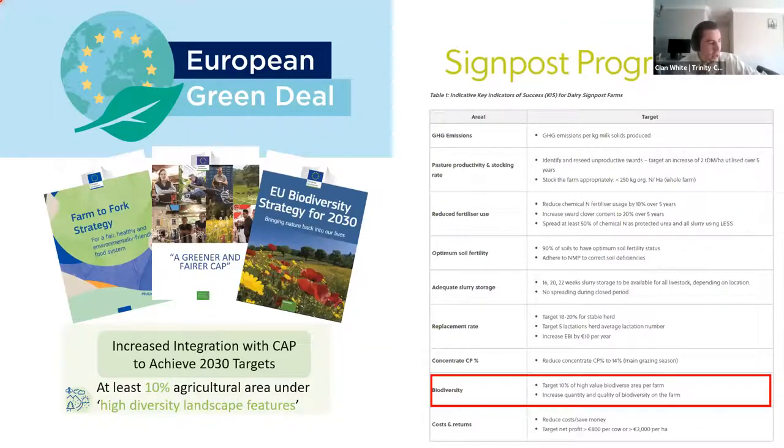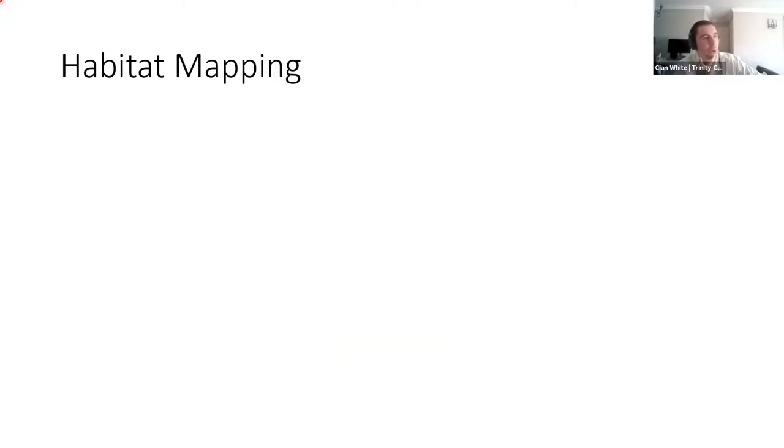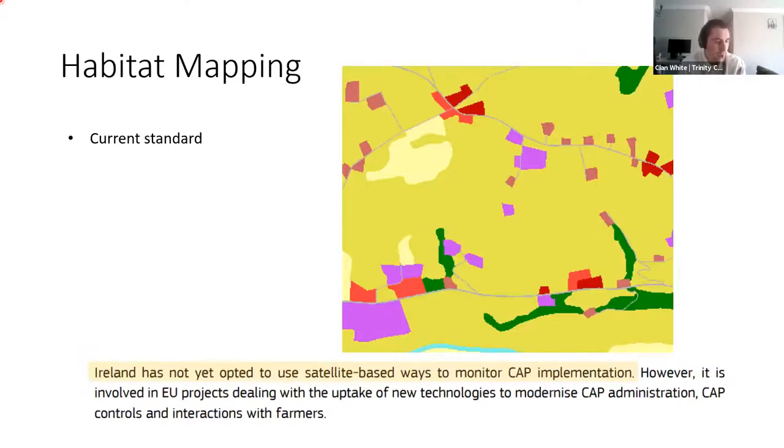To implement the 10% agricultural area under biodiversity landscape features, you need to do habitat mapping. The traditional way is to employ an ecologist to do a habitat map on the farm, but that is a very onerous task. A better way would be to use remote sensing technologies such as satellites. The current standard — the Copernicus land cover map available across Europe — is not very useful for this purpose; for Siannac Farm, it mostly just shows agricultural land and picks out a few buildings. Ireland has not yet opted to use satellite-based systems to measure CAP implementation because the satellites previously weren't capable of picking up these fine-scale features.